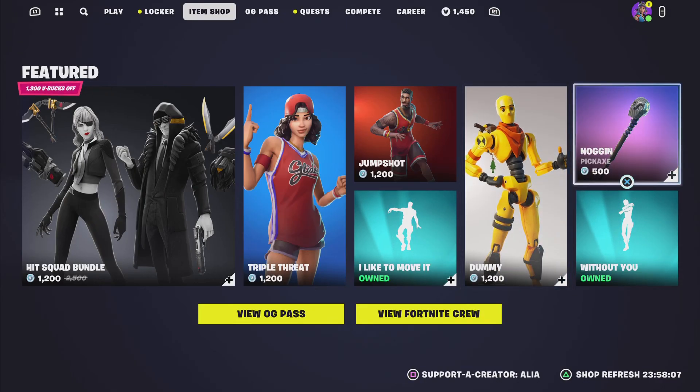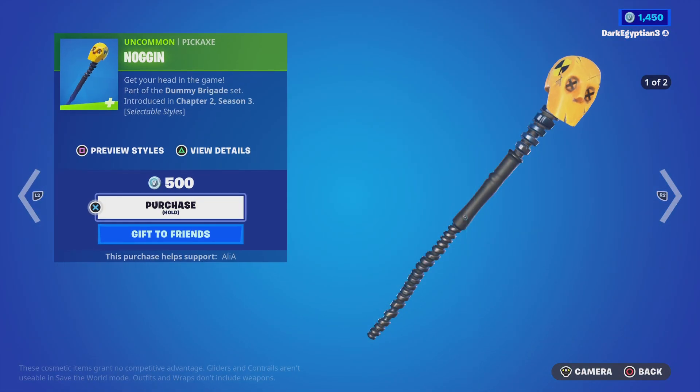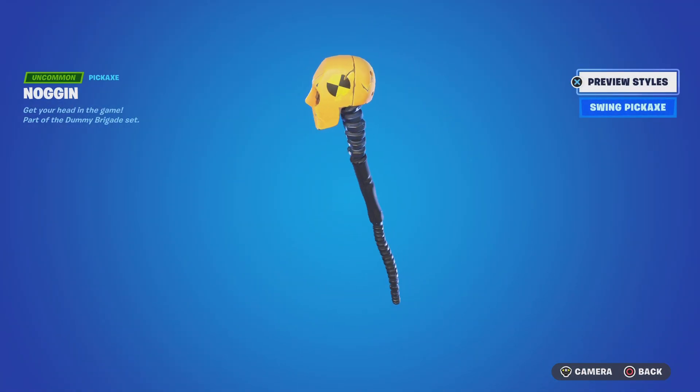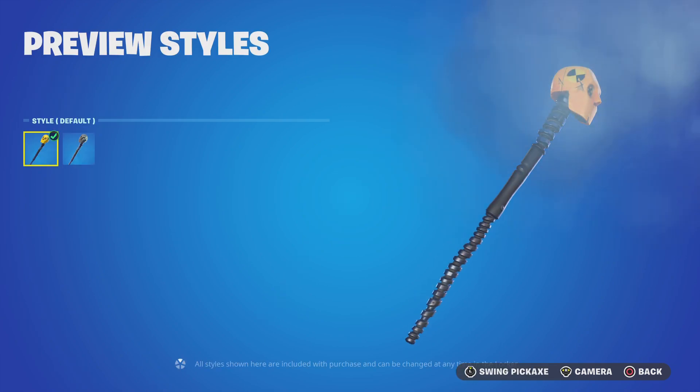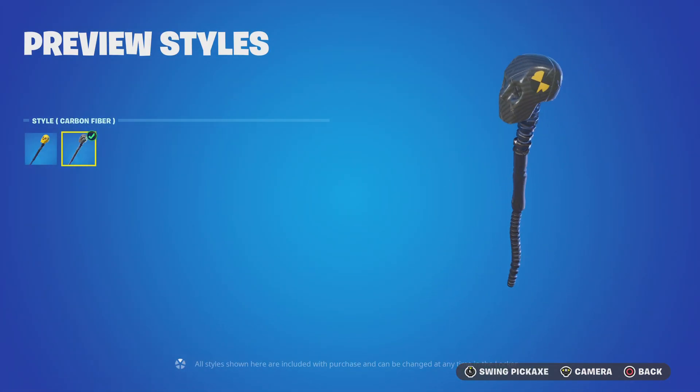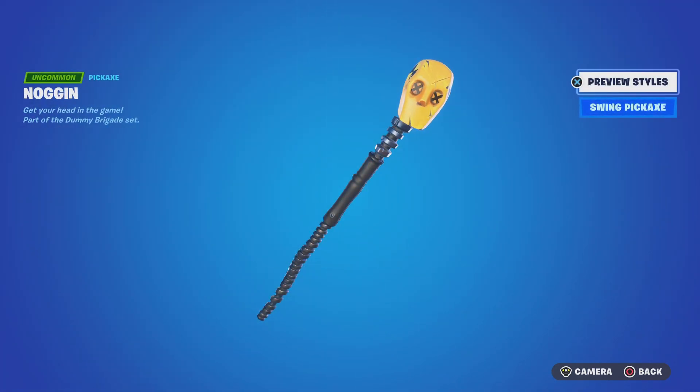Moving on to the return of the harvesting tool for the Dummy — we have the Noggin, 'Get Your Head in the Game.' We've got various styles: we've got the default and we've got the alternate which is the carbon fiber. Very, very cool.